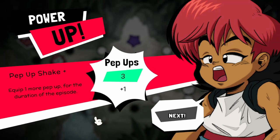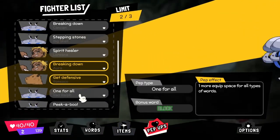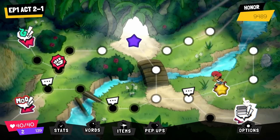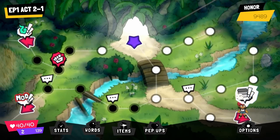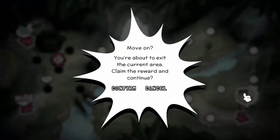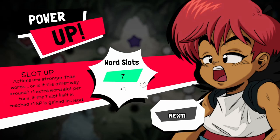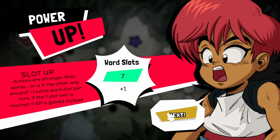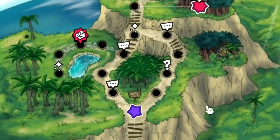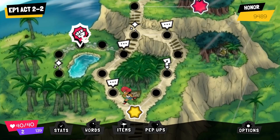Maybe this one would be good because I'll get five defense to start with. Reveals one weakness — also pretty good, but we'll get the creepy buff Cappy in the team. Pep-up shake plus — equip one more pep-up for the duration of the episode, so now we have three. How many word slots have I got? Six. So I can still get this one — seven is the limit. A couple ways to go here. I'm just going to go straight forward with the combat.